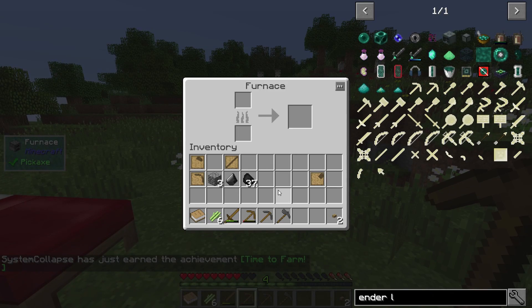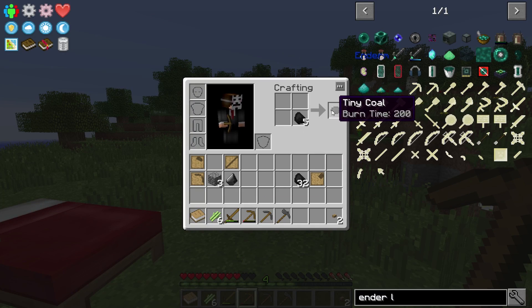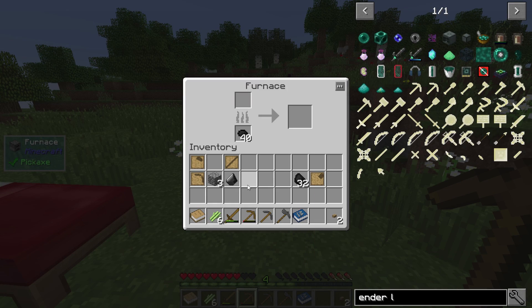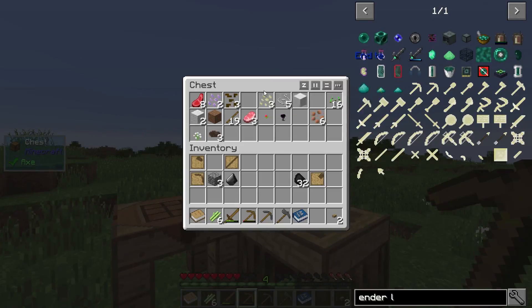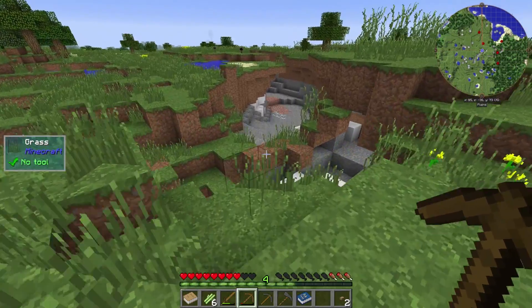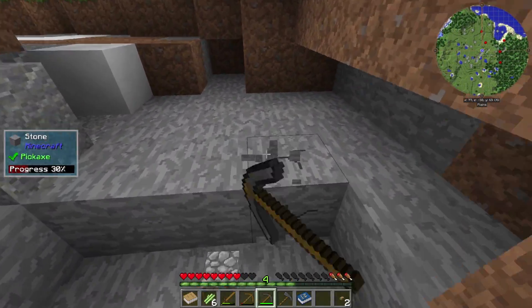I should get some food smelted down. Grab some raw pork chop and we got food — just living high off the hog, no pun intended.